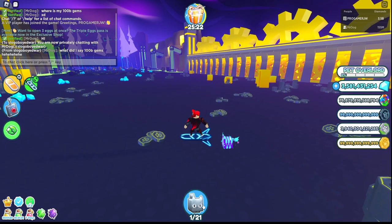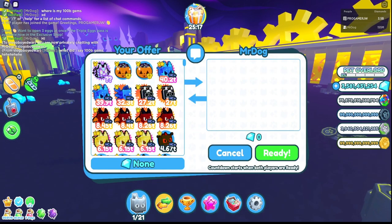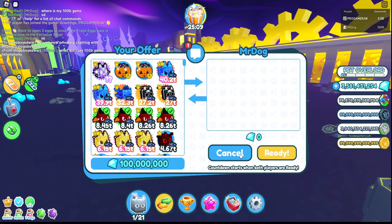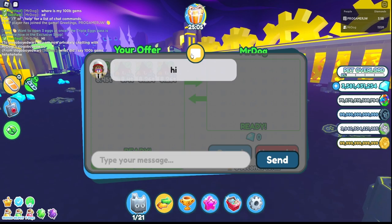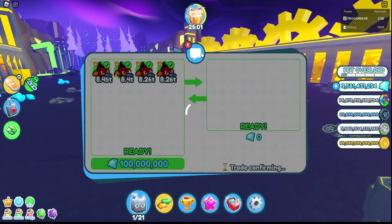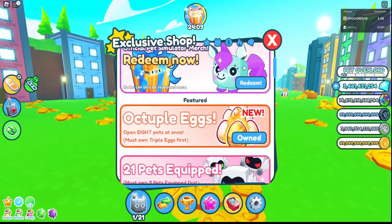Someone gave me a hundred million gems — I'll send them a trade back since I don't want them, they can have them. By the way, in the trade system there's a private message chat, so it doesn't show publicly. That's pretty nice.